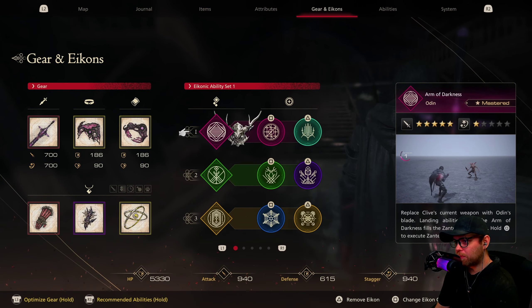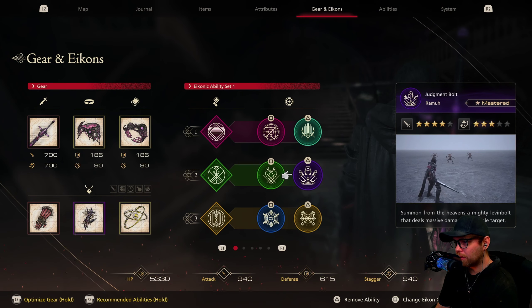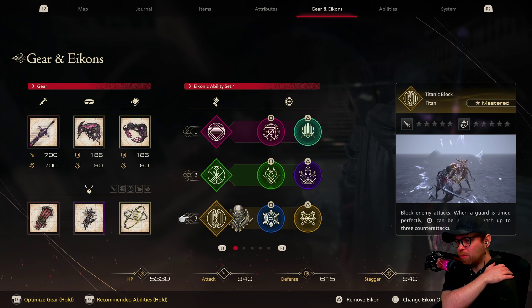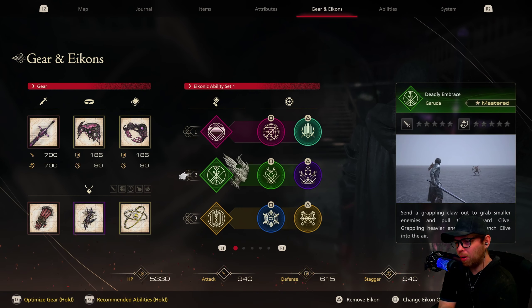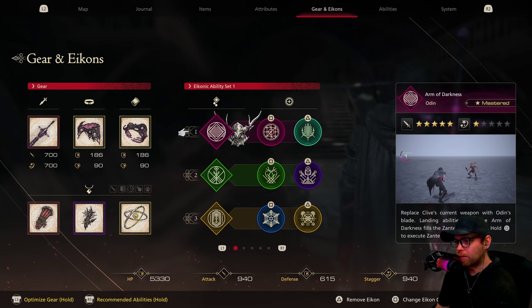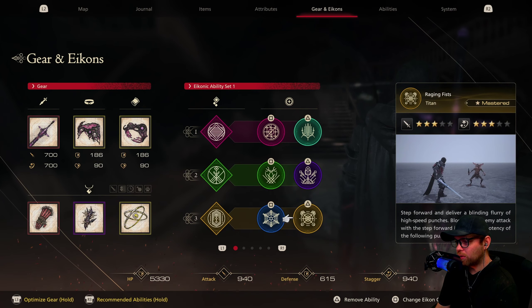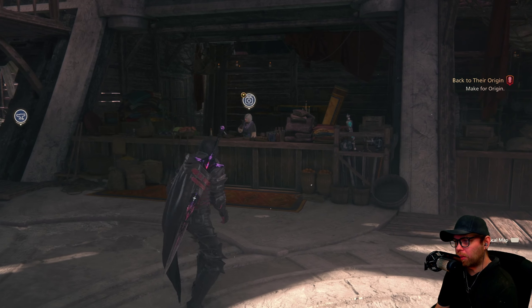We're probably going to get a new eikon in this DLC. I'm not sure how this is supposed to work but I know where we're going. As far as the name goes, Mysidia is from FF4 — it's like the land of the summons — which should be interesting. That's about all I know though.